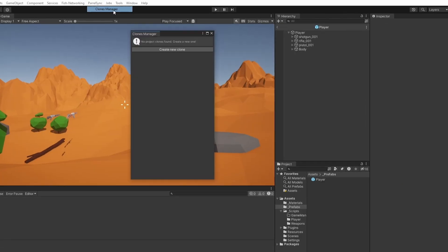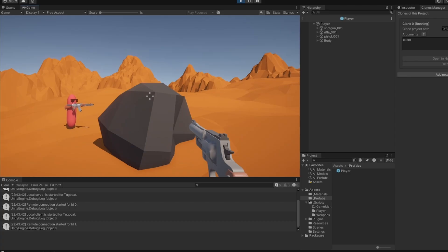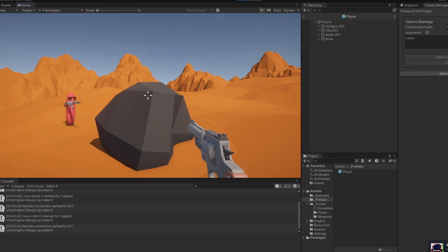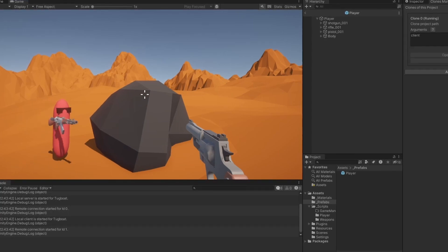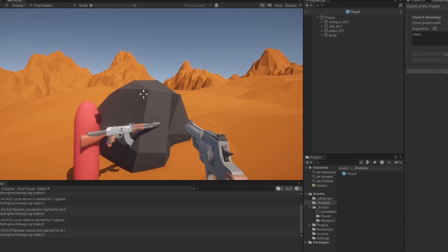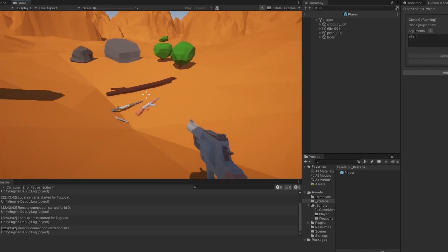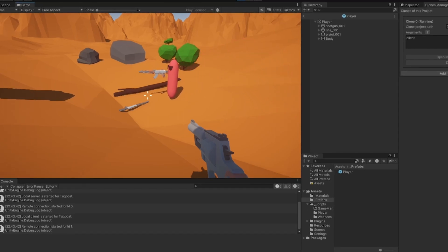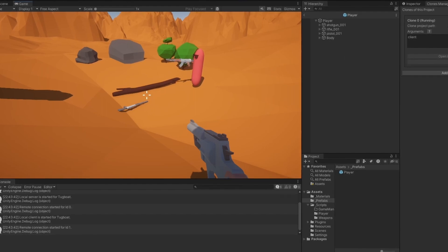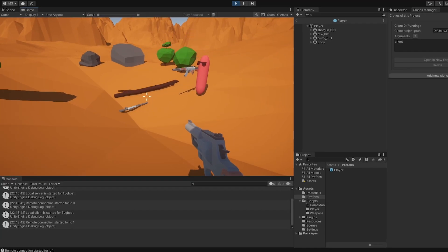Now let's test with multiplayer. I'll open ParallelSync and make a clone. You can see me moving around and shooting on the other screen — firing is correctly disabled on the non-owning client. The weapons aren't initialized correctly though — both players show a full stack of weapons. You can see the weapons disappear when picked up but the initialization doesn't sync. The look up-and-down also isn't synced, but the general direction looks pretty good.